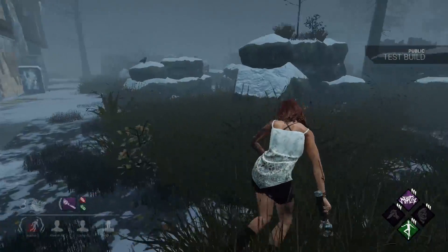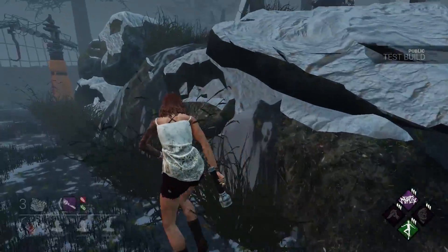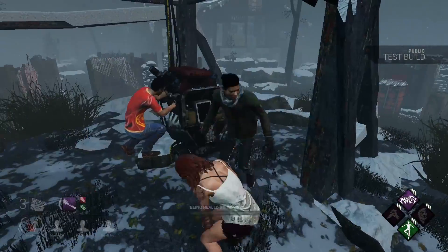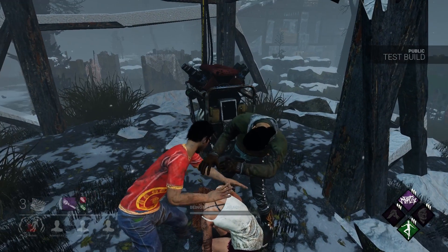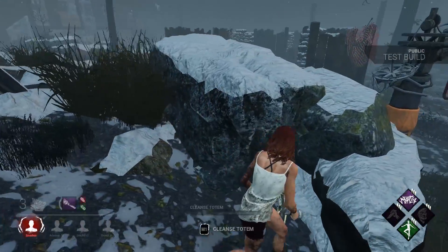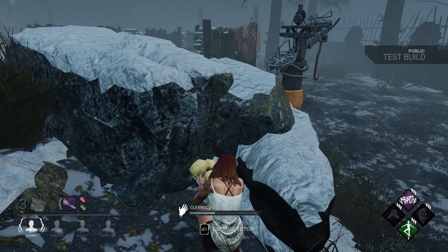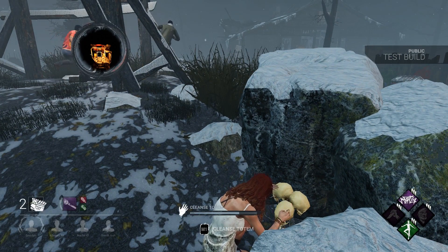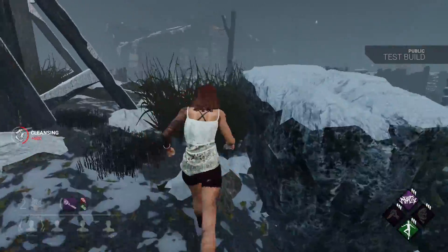He's not following me. They should be around here — they're on top, perfect. So I'm super safe with my Balanced Landing. They healed me up. He is not in his ability; we would have heard that, so I'm not scared right now. He has a terror radius outside of his ability. They finished that generator — I get 20% progression on this totem.